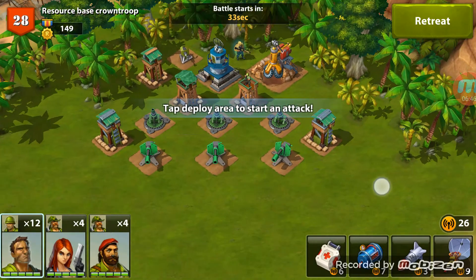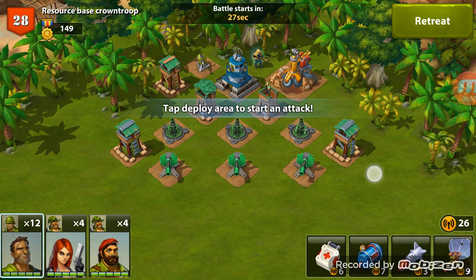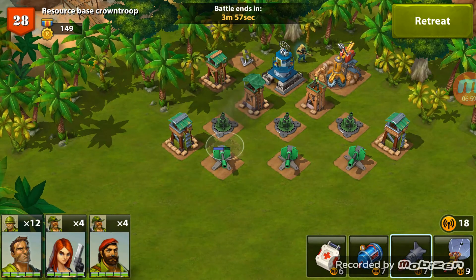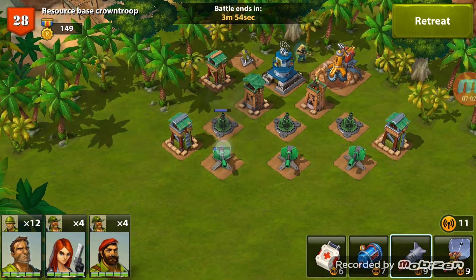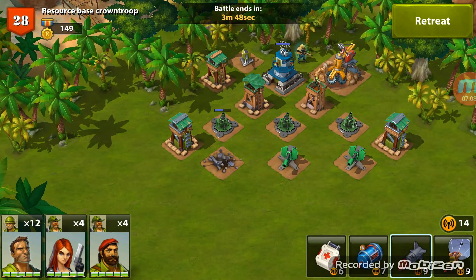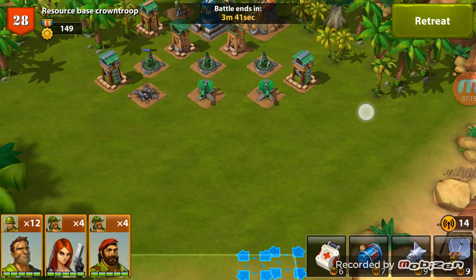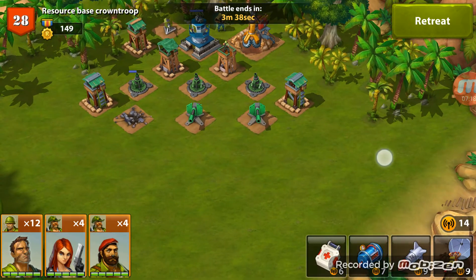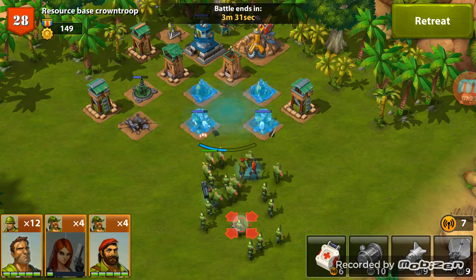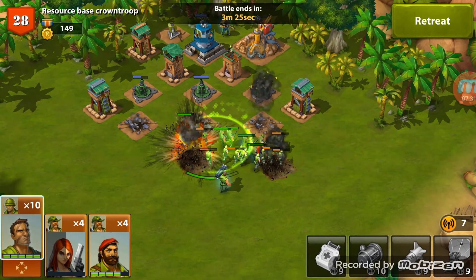We're going to choose another resource base — we do need to keep up with the resource bases. I'm thinking of taking out the cannon on the left with rockets, hopefully damaging the mortar too. We'll come in from the bottom right, and as the troops get further up towards the two cannons and the mortar, we're going to freeze the whole section. As soon as those cannons start to change, just move her back a little bit.